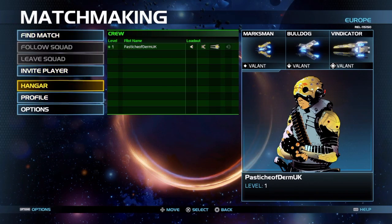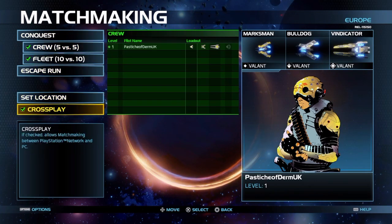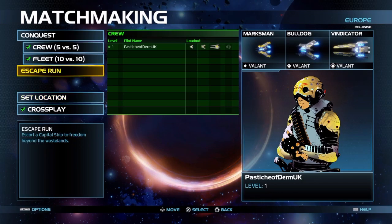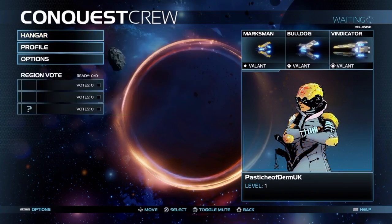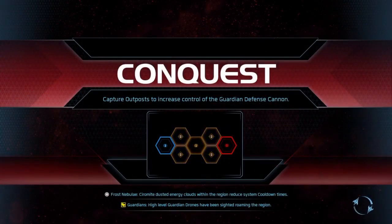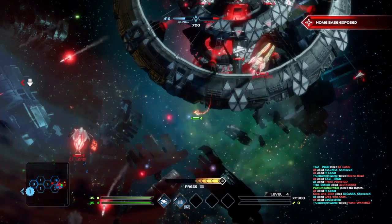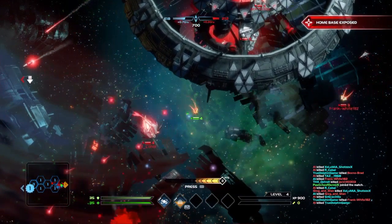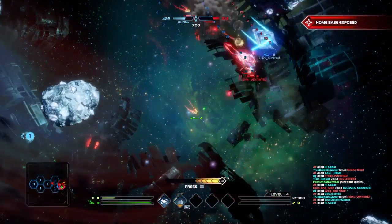I jumped into an immediate match as soon as I loaded up the game, just to get a feel for it quickly. I honestly had no idea how to play this game, but I learned very quickly by taking the full tutorial afterwards — which I highly recommend. I didn't do that first and ended up just flying around in a small cruiser, shooting at whatever I could and being a hassle to everybody on my team.